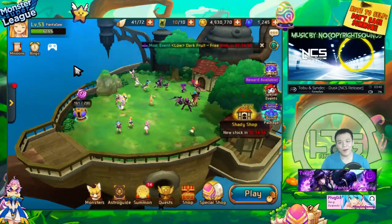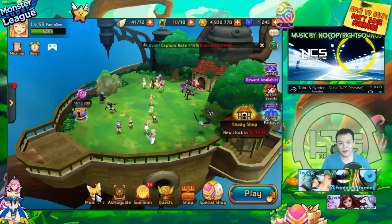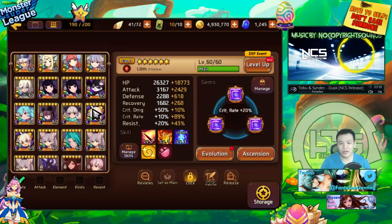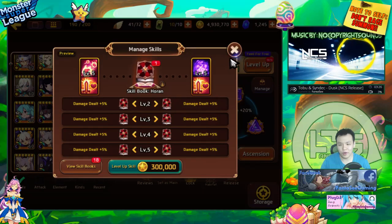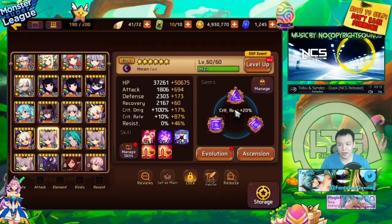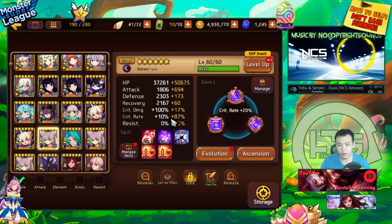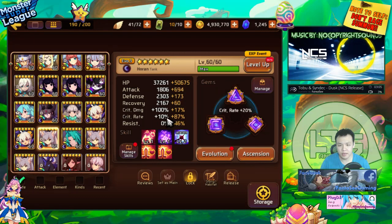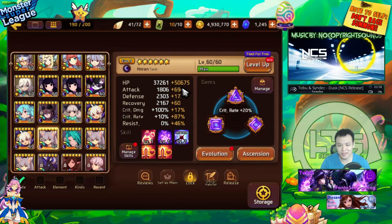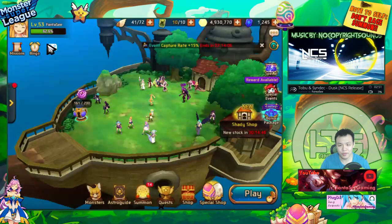Welcome back to another daily video. What I want to do today is a little bit of testing — I actually haven't tested this out myself at all. Yesterday during my stream I fed skill books to this dark Miho and basically max skilled her. This Miho is currently completely max skilled, and I have another Miho that's pretty much gemmed almost the exact same way — about 2k difference in health and a little bit of crit rate. Basically these two Mihos are gemmed almost exactly the same, so if they crit they should be doing about the same amount of damage.